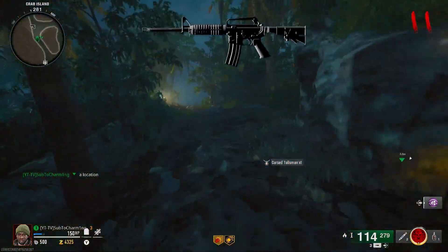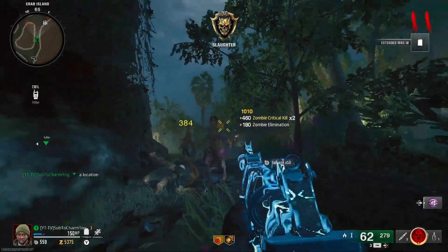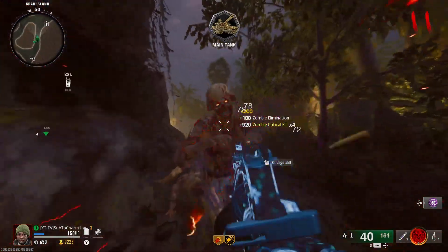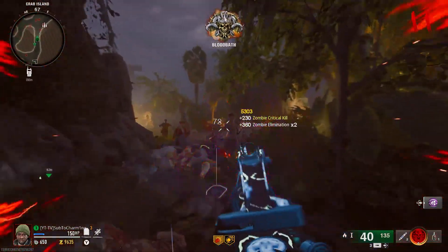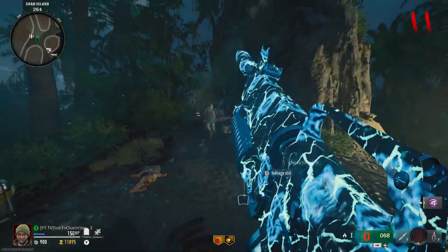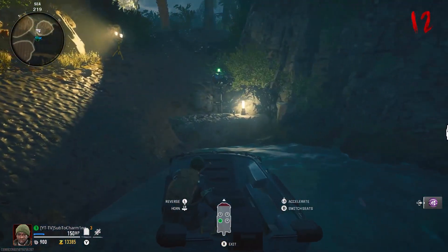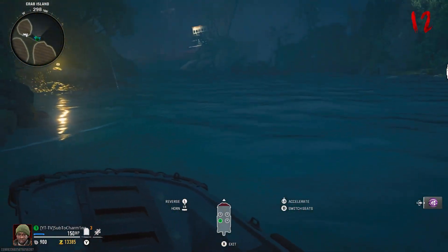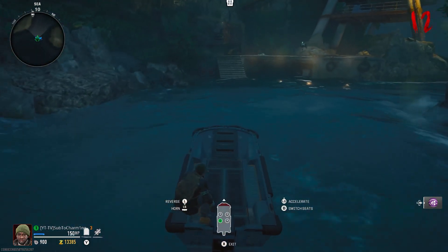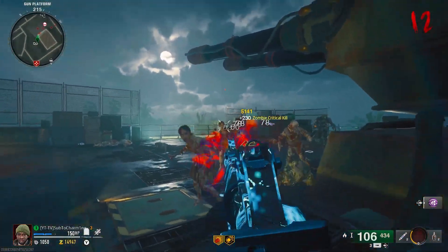Look for the chest that's going to spawn — be super careful here. This is the chest; open it up and you get the Cursed Talisman. That Cursed Talisman gives you double points, and if you get 20,000 points without getting hit, you'll get the Dark Ops challenge. I already have the Dark Ops challenge so I won't get it again here. If you get hit while the talisman is active, it takes a lot of points away — around 1,200 to 1,300 points. With the double points active this round it is 5,200 good points.